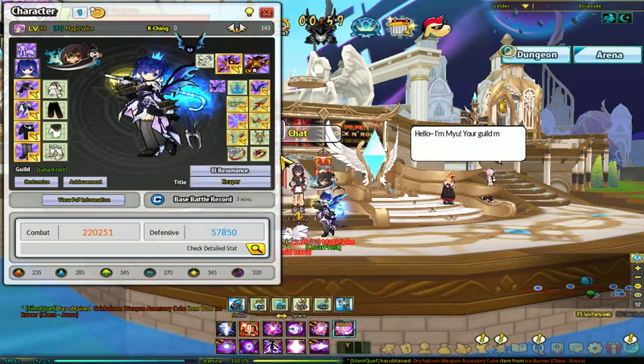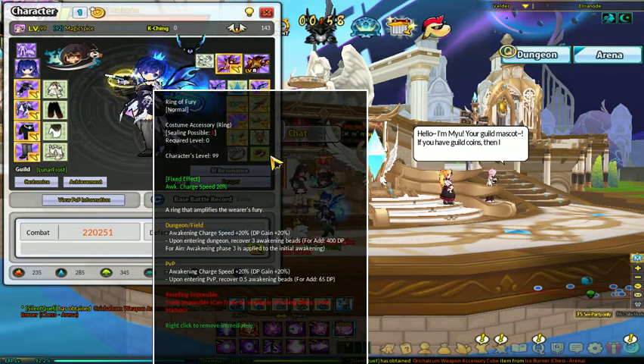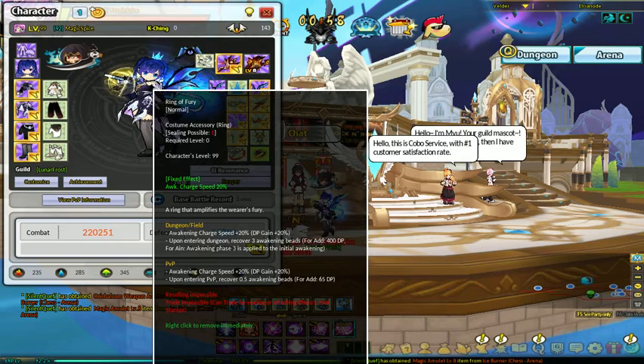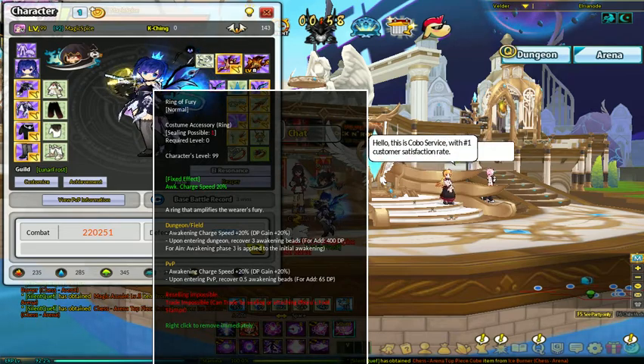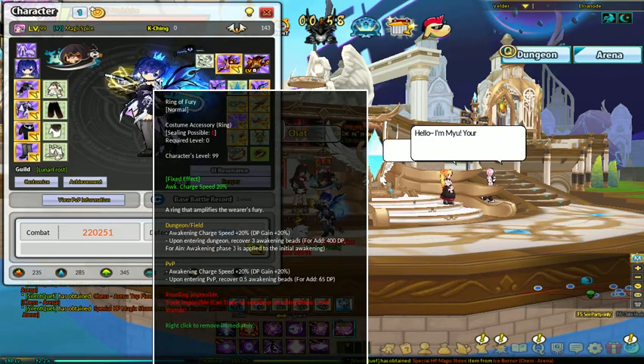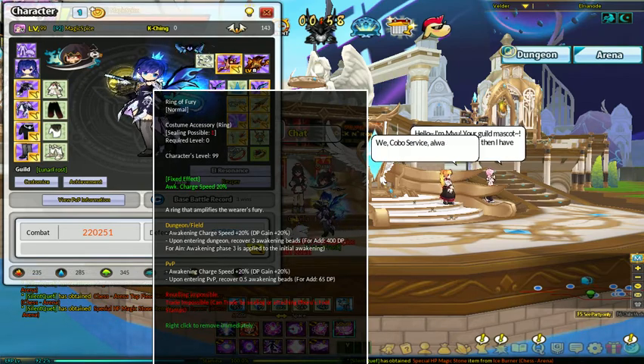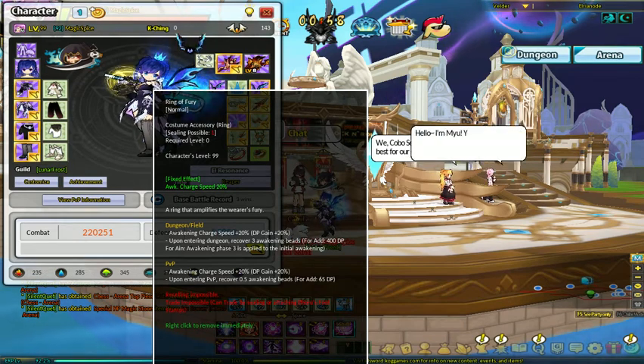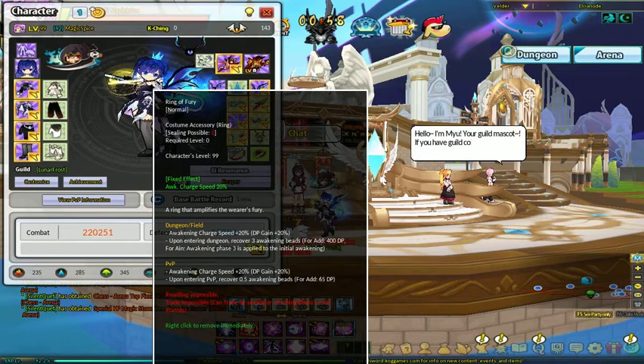Strength skill ring and bravery skill ring — those are the two to aim for. Don't get tenacity, don't get flexibility. And considering how she's very good with her awakening once you hit third job, you might actually want to ring a fury. It'll increase your awakening charge rate, and in dungeons it's going to automatically give you three beads right out the gate — you can just go right in there.